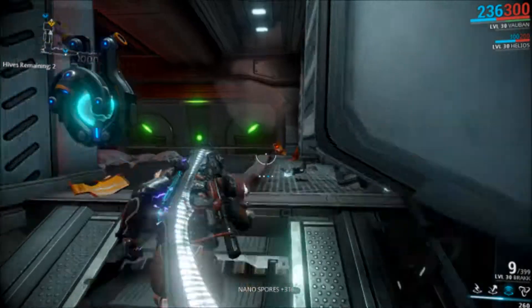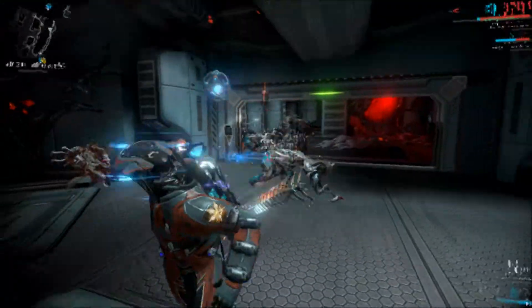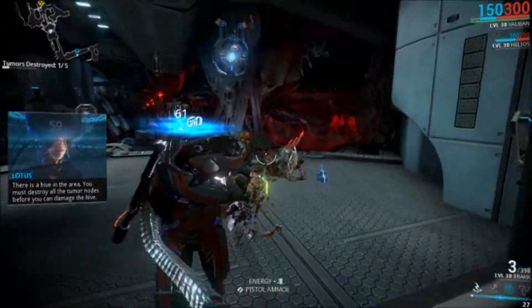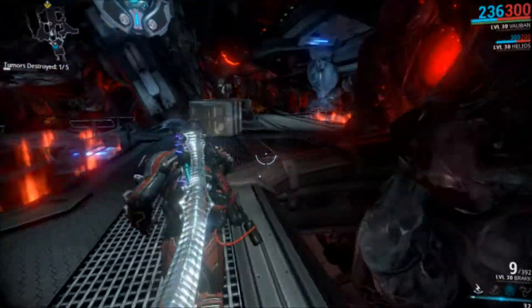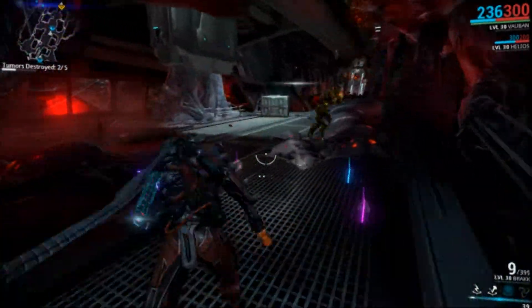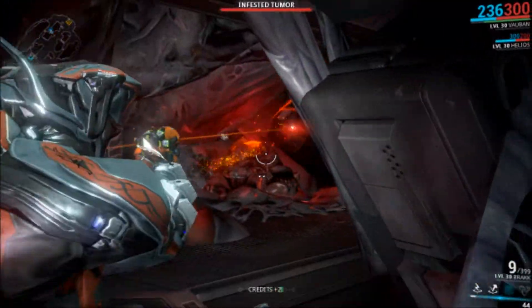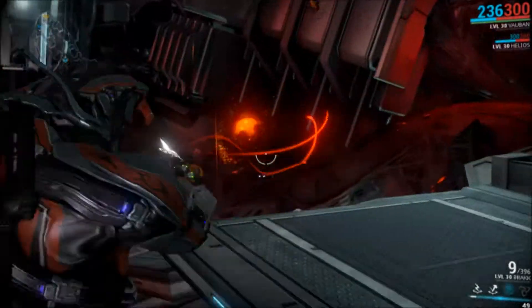Now for the rewards. You get a badge if you get a small amount of points — like 6 points gets you the Breeding Grounds badge. If you get 17, you get yourself the 4 dual-stat mods. These are status plus fire damage mods. All we need now are the ice and status versions, which will probably come in the future. The mods are really good — fire and status chance combined.